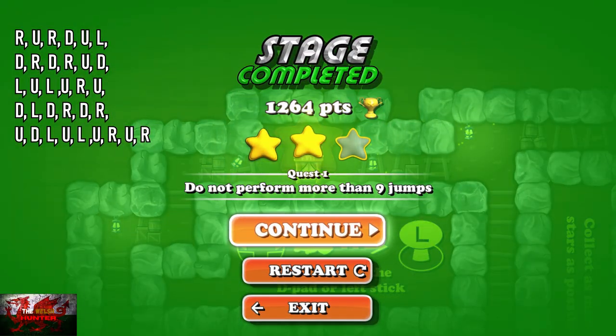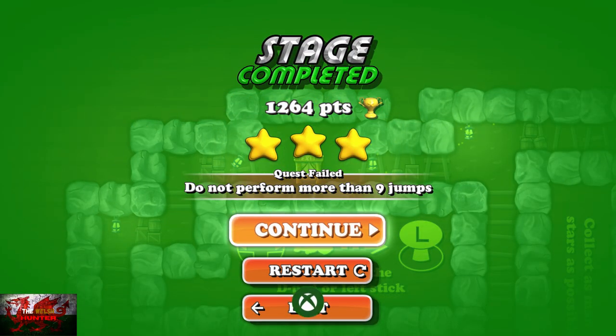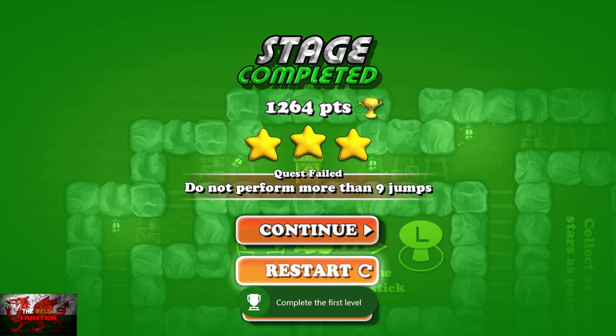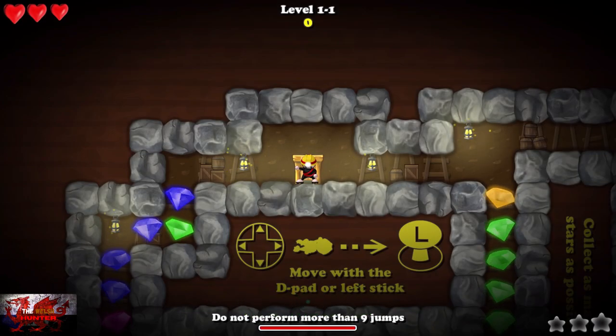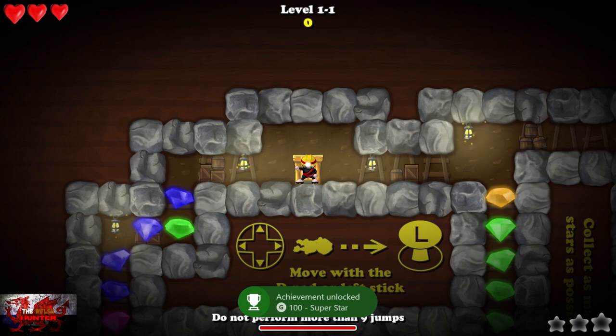The first two achievements are done. The quest will always be at the bottom of the screen and we're going to need to complete three of these quests. We're going to restart and then just follow the next set of inputs on screen to complete this level in less than nine jumps.